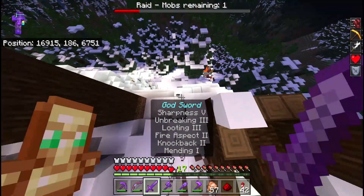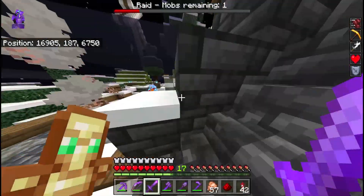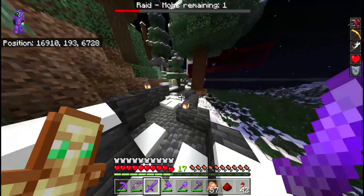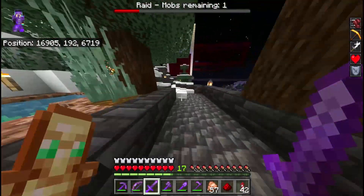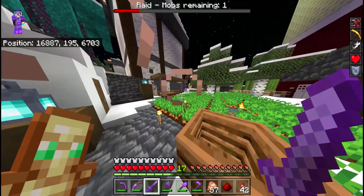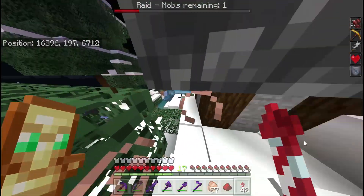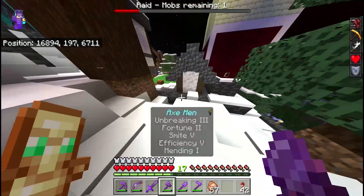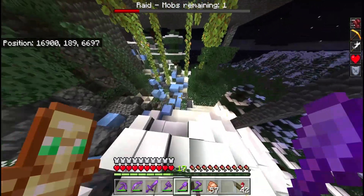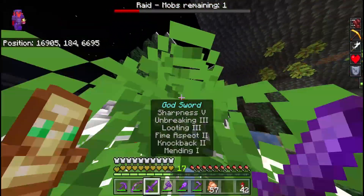Some of them are stuck in the tree. One mob left - I'll take the gunpowder though, more fireworks! The one benefit is they spawned on this side with this giant wall. I'm worried about this villager near the golem. No, he's not here. They wander around - it's just the witch and I'm poisoned.